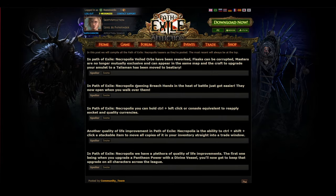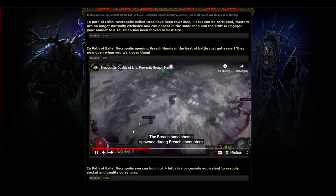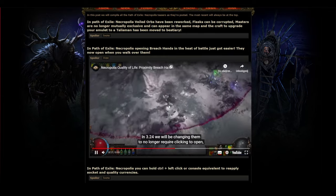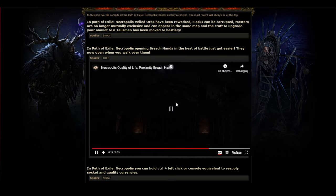Opening breach clasped hands in the heat of battle just got easier. The breach hand clasps spawned during breach encounters have always been very annoying to click on — especially with loot on the ground and mobs around you in higher pack size maps. You waste so much time trying to click a small clasped hand when you should be clearing. In 3.24 they will no longer require clicking to open — just run near them and they'll open automatically.